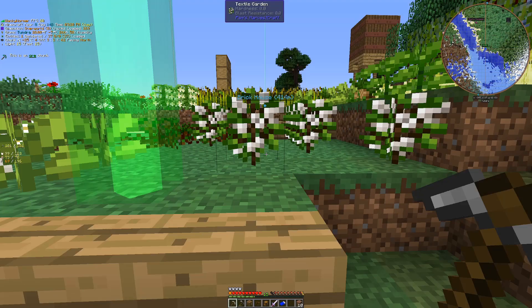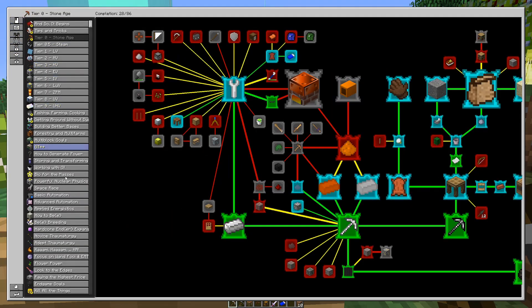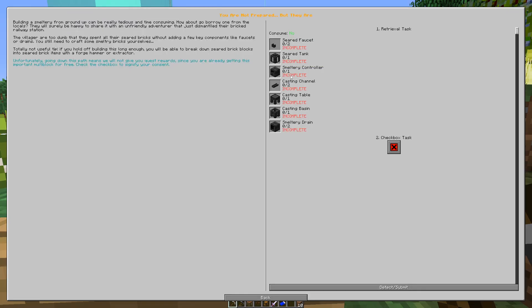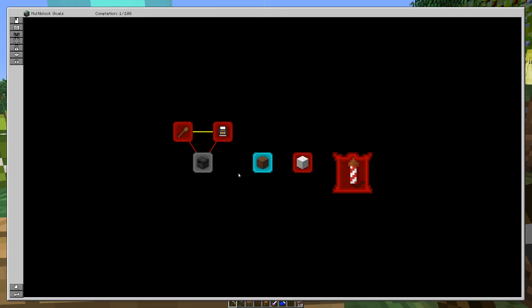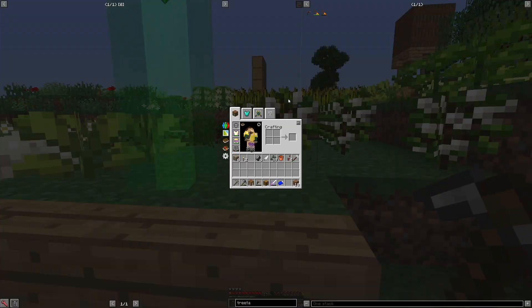So let's take a look at the smeltery quest. This is a multi-block quest, so it's going to be under multi-block goals. We have this quest — I wish we could pick up these items from a village, but I have yet to find a village, so we're going to have to craft it all by hand. You can see we need two full stacks and just shy of two full stacks of sand and gravel, and then a little more than a stack of clay dust. That's all going to be crafted together for grout.